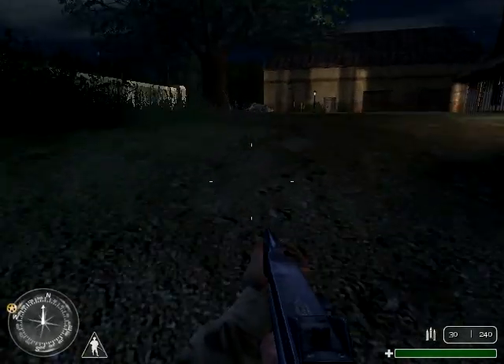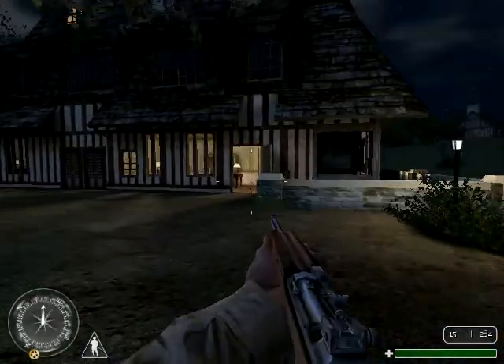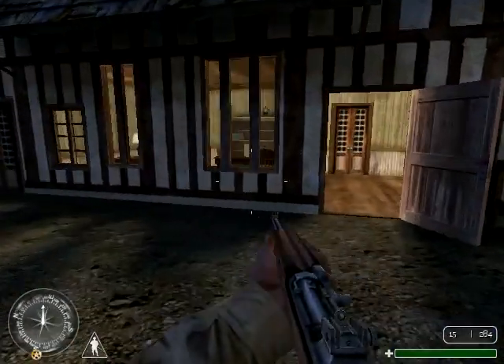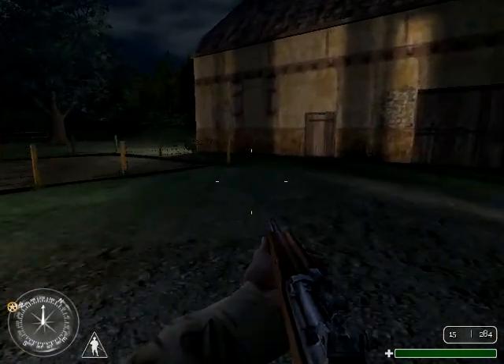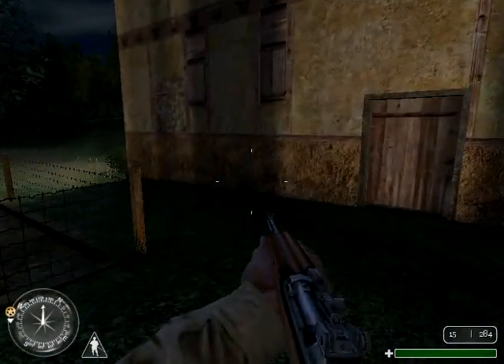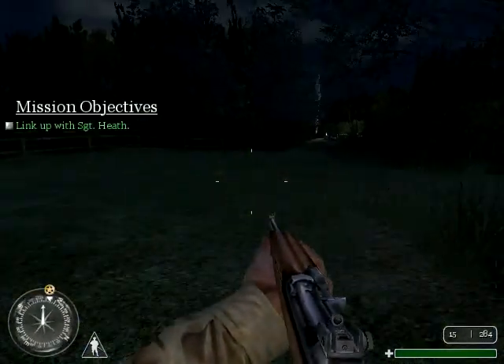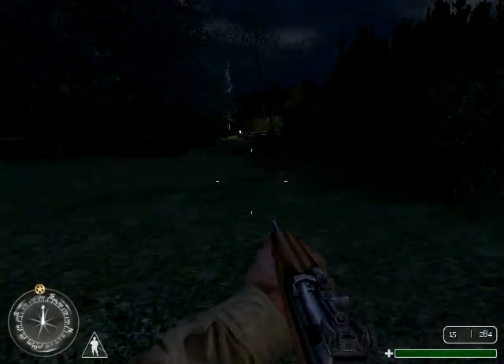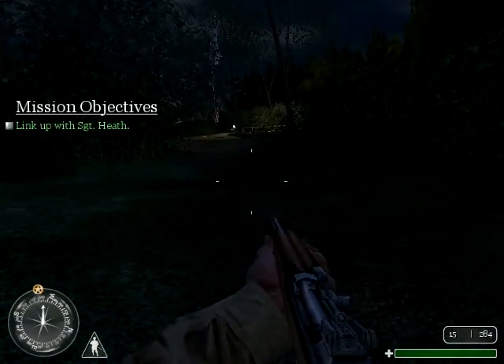Let's go upstairs — it's kind of weird. If you want to see the objectives, hit Tab. First objective: link up with Sergeant Helk.